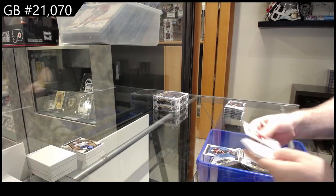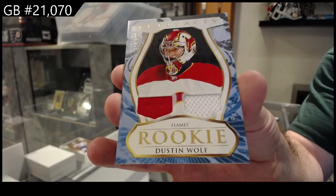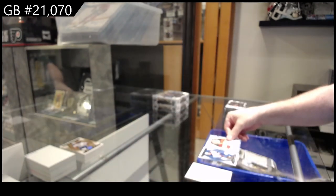Dual rookie jersey, $5.99 — Dustin Wolf, Calgary Flames.